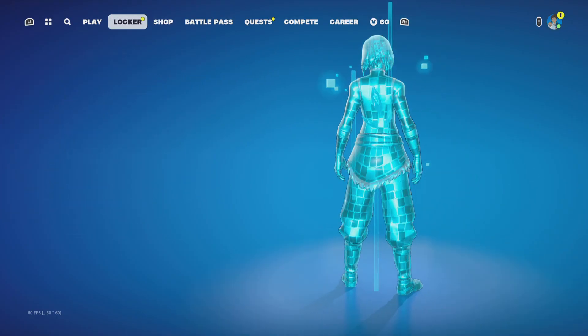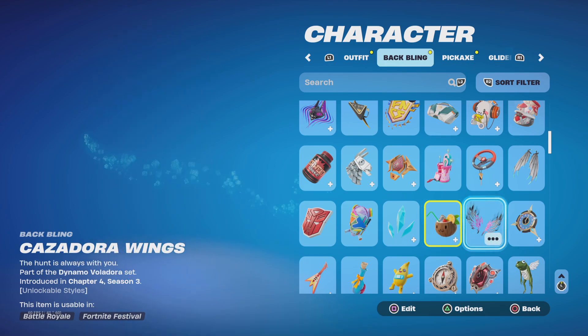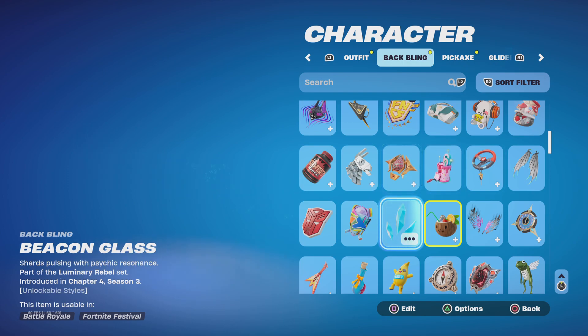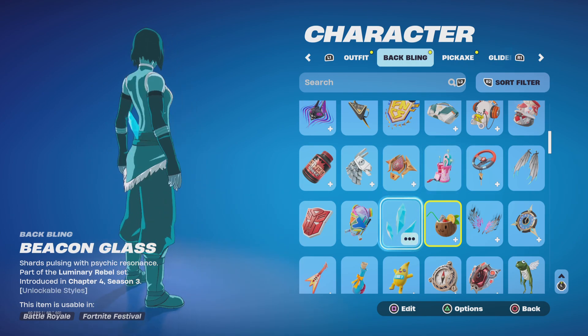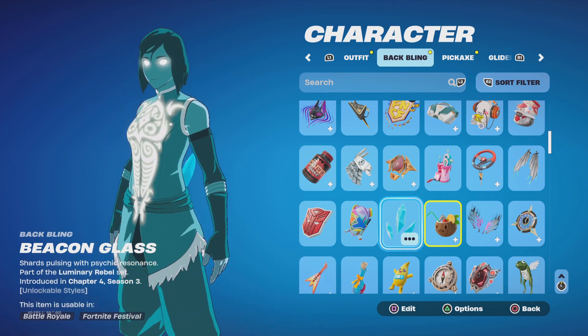So there's a glitch with the Korra skin and the Beacon glass baffling. With any other baffling it's just regular and it just sits there. But this one in particular falls down and just goes into the ground. So yeah, just a cool little glitch.